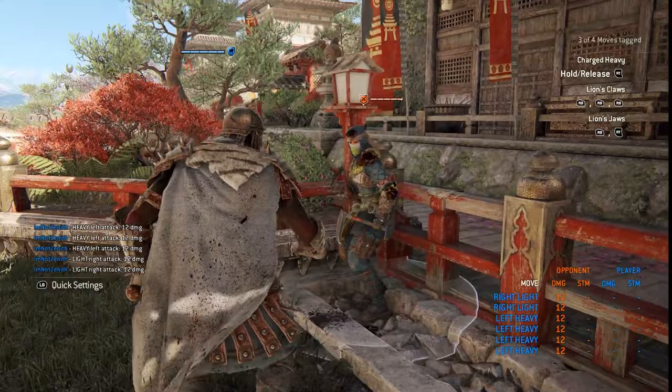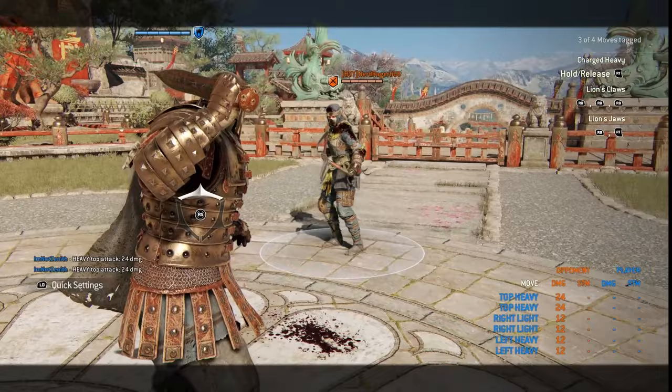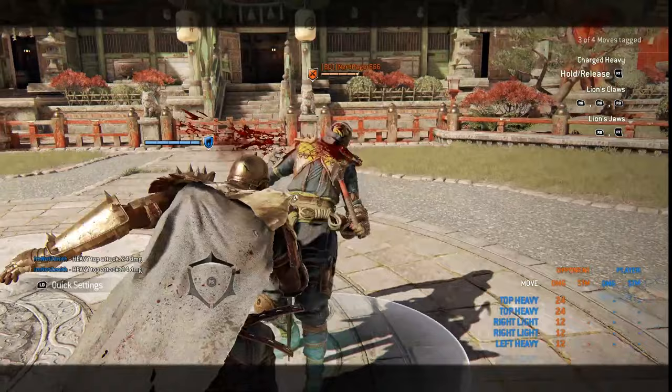Another ability that Centurion has: if you jump forward heavy, as you can see I just got the splash indicator right there. That means I'm uninterruptible — you have to dodge out of the way of the move or else you're going to get hit regardless.